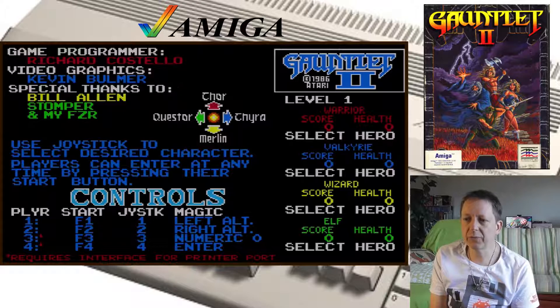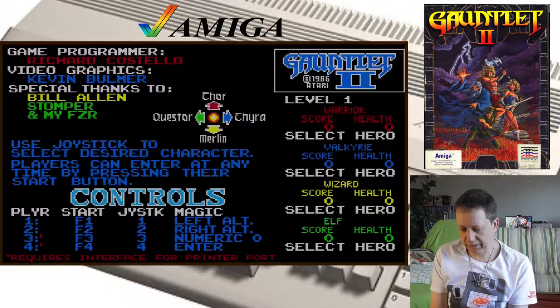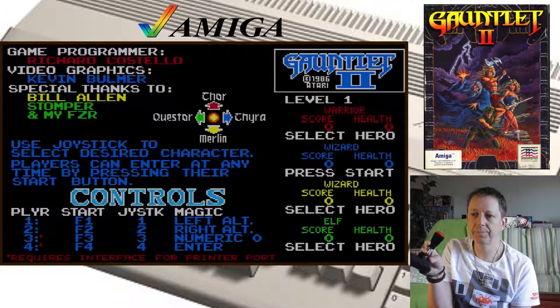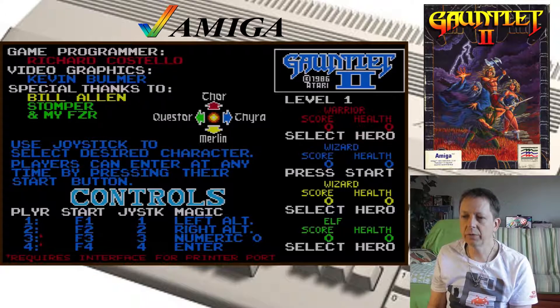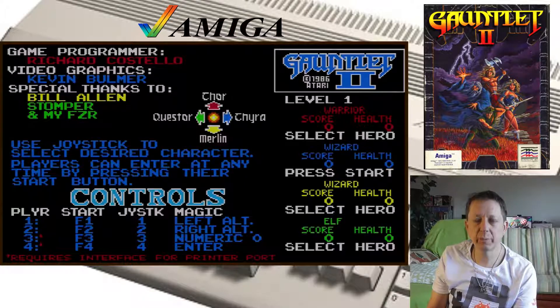Genau, da sieht man es: Requires Interface for Printer Port für Spieler 3 und 4. Mit dem Joystick in entsprechender Richtung suche ich mir meinen Charakter aus — oben Tor, unten Merlin, rechts Tira und links Questor. Ich entscheide mich für Merlin, das heißt ich muss den Stick nach unten ziehen. Und ich muss F2 drücken, weil ich meinen Joystick in Port 2 habe.